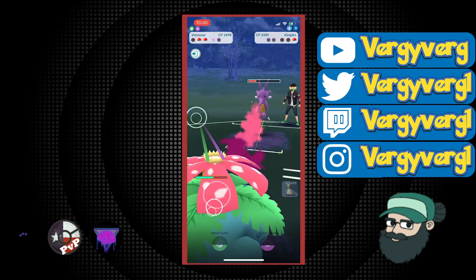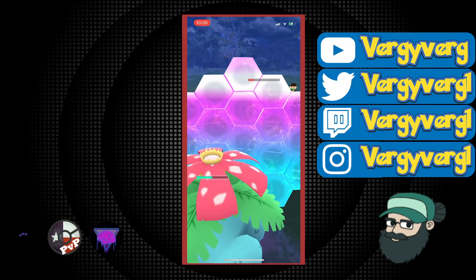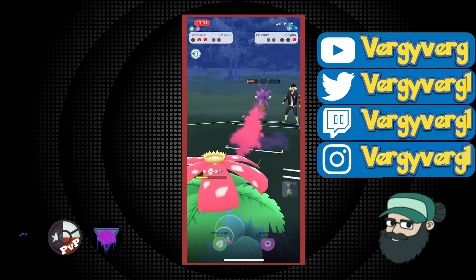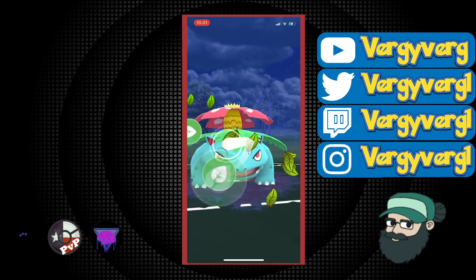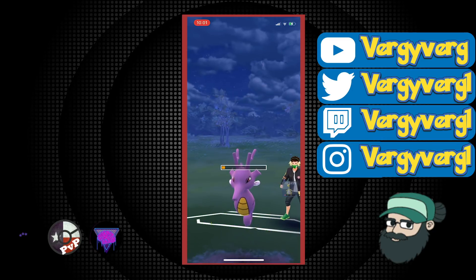Kingdra — another Pokemon that's very used. The Gallade I've seen a drop off from the last couple seasons but it's still around. Also Magnezone is not a Pokemon you see too much being used, so props to House Dark for using that. I know he loves Shadow Magnezone — I've seen him use it a ton in this league in previous seasons.